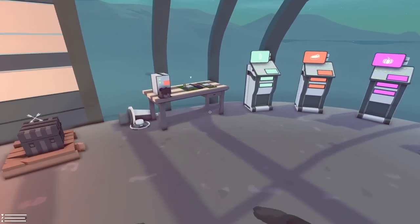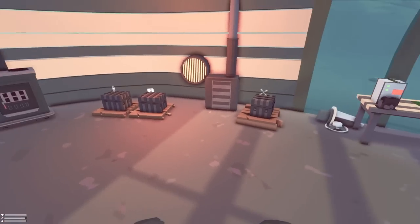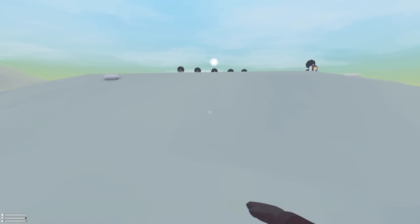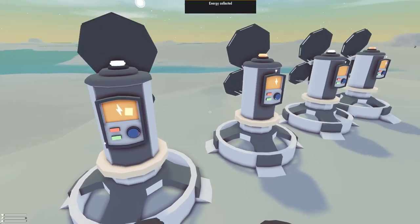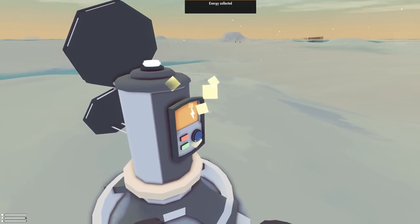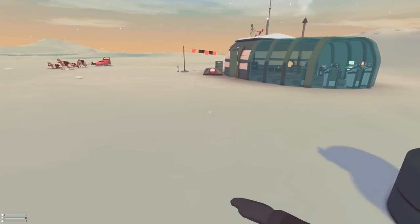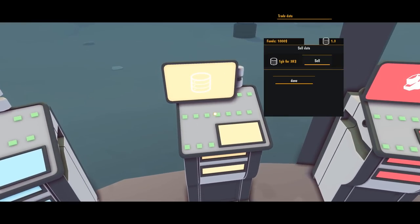So whatever this item is — I don't know what it is — but you get 3K per 1.0 of it that you mine, and it seems like each one you mine gets you 0.3. So three uses is 3K — that's 1K per use, 1K per 30 energy. That's not a bad deal. We've got 1.3 right now.